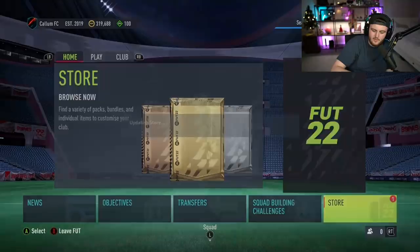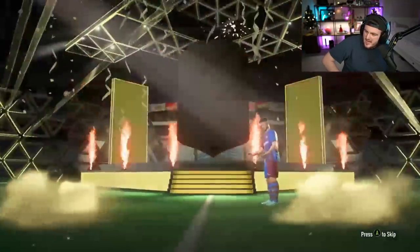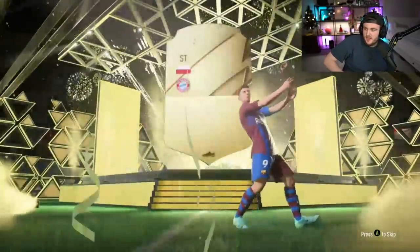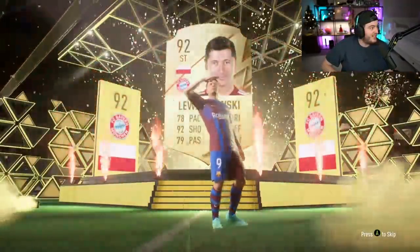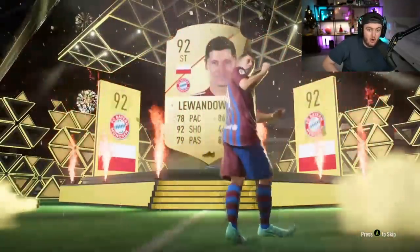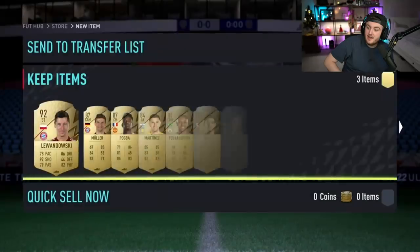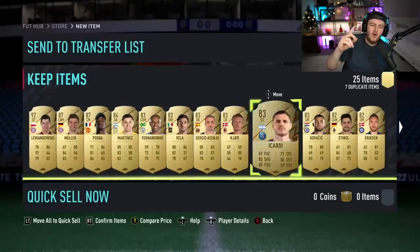We've got Khaki's - or should I say Callum's - 82 plus times 25 pack now. Let's see if he can get something good. Ice card? No - who is that? Robert Lewandowski! That's actually really good. There could be an Mbappe, a Neymar, or Ronaldo in this pack. That is exciting.